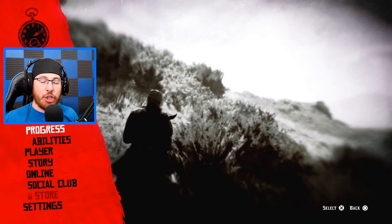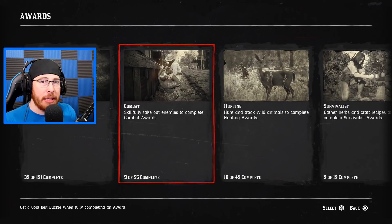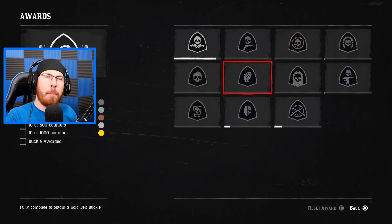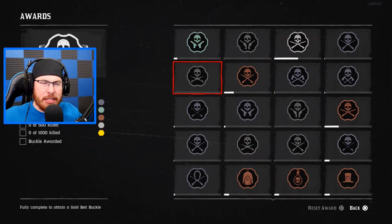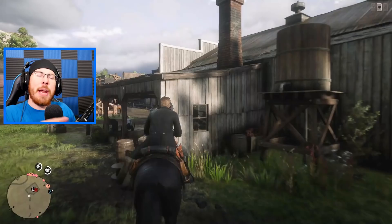Number five is completing challenges. It may sound simple, but completing challenges is actually one of the best ways to level up in Red Dead Online. Open your menu by pressing start, go to progress, then go to challenges. You can see all these things you can complete, from hunting to survival and all kinds of crazy stuff. Every time you complete one of these 10 challenges, you get about 600 XP — no money, but pretty good XP.